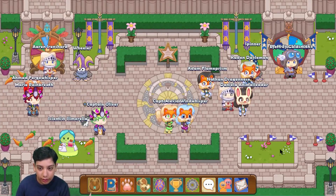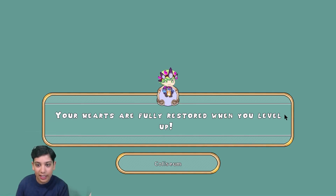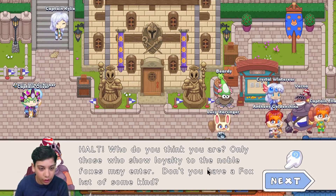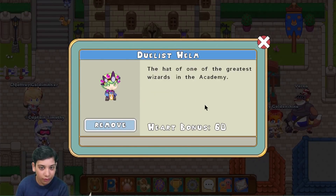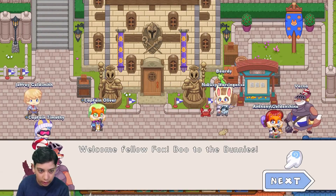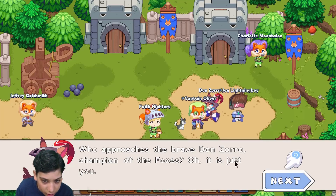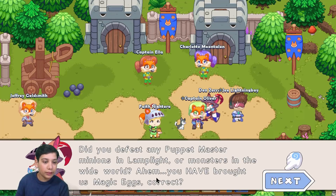There are carrots and flags around. A guard says only those who show loyalty to the noble foxes may enter, and you need to be wearing a fox hat. After putting on the fox hat, the guard welcomes you as a fellow fox. Don Zoro, champion of foxes, asks if you've defeated any Puppet Master's minions in Lamp Light Town or a monster in the wide world.